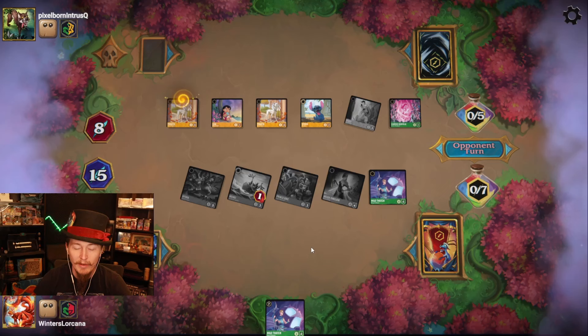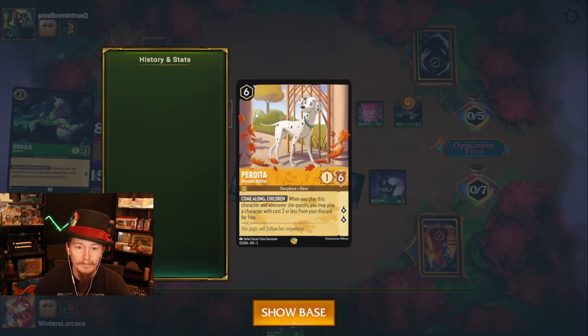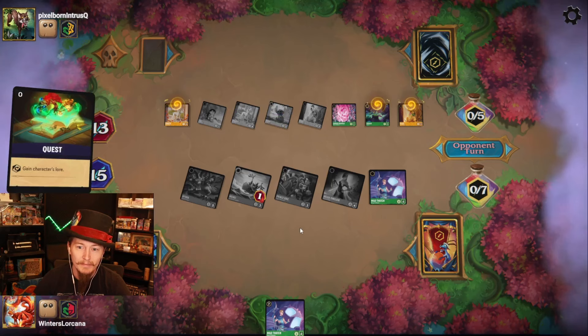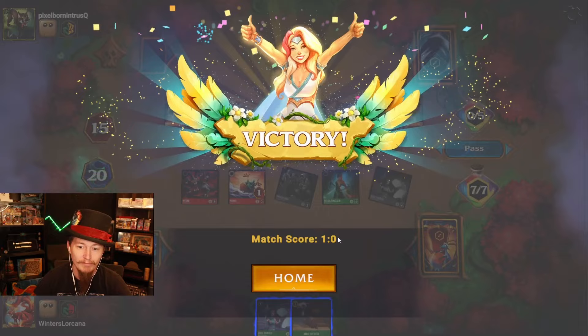Perdita doesn't do anything, so that's game over. Quest with everything and you lose. Prince Eric and Milo Thatch. Good try, opponent. Let's try to do locations this time.